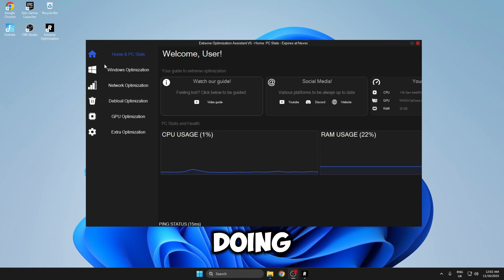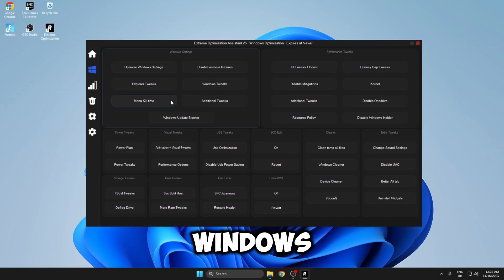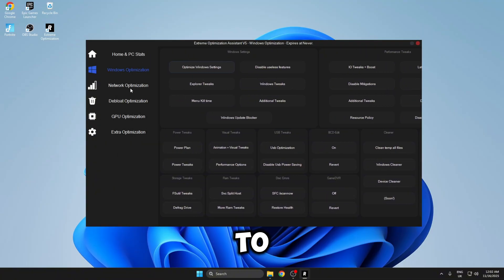We're going to be doing the Windows optimisation first and there are so many Windows tweaks inside here — and these are just for Windows, so imagine how many tweaks there are across all of the categories. To apply them, all you need to do is left click, a little box will pop up and say 'tweak applied.' You'll see how fast that happens — you just need to do that for every single tweak. I'll get back to you once I've done all of these.